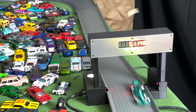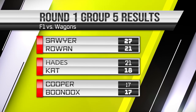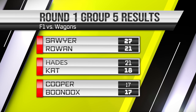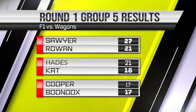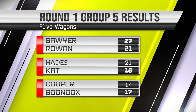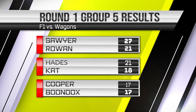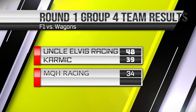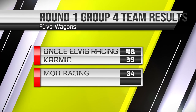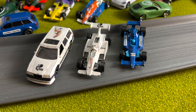Here are your final results for group six. Sawyer gets first place with 27 points, Rowan gets second place with 21, and Hades also gets 21 points. Rowan does get the tiebreaker for second, but it doesn't matter — Hades is moving on as well. Cat, Cooper, and Boondocks all finished in striking distance but just couldn't get it done. For team points, Uncle Elvis is in front with 48 points, Team Karmic with 39, and Team MQH Racing with 34 points — nothing to laugh at, that's a great job. Congratulations to Sawyer, Rowan, and Hades for moving on.